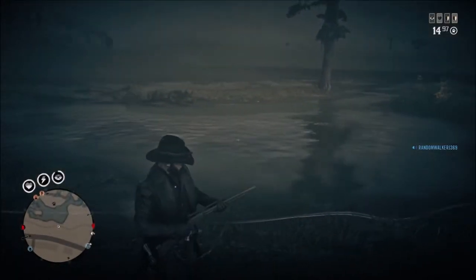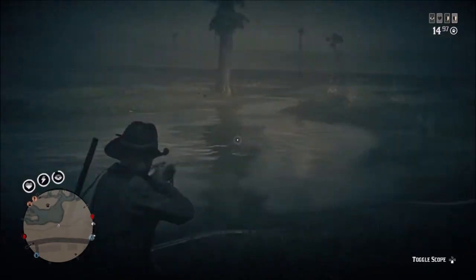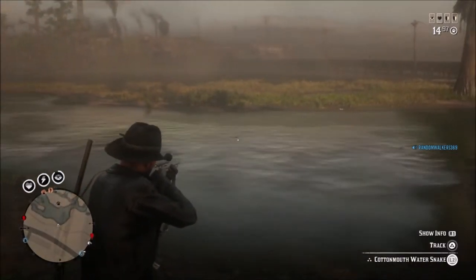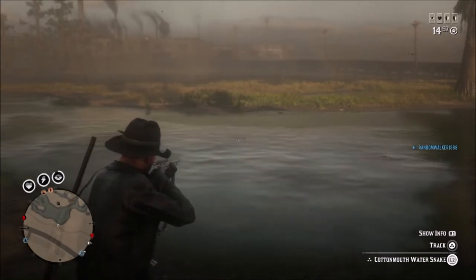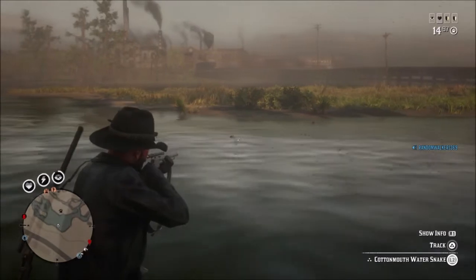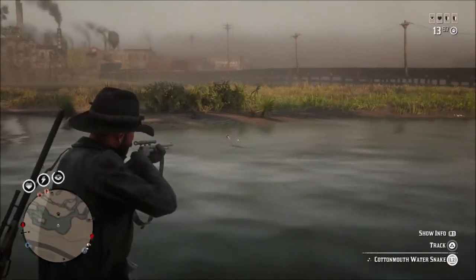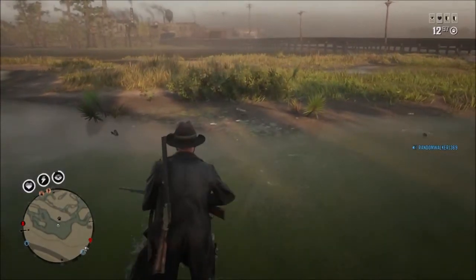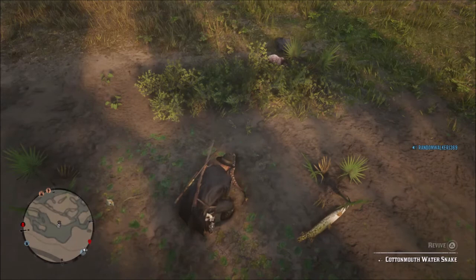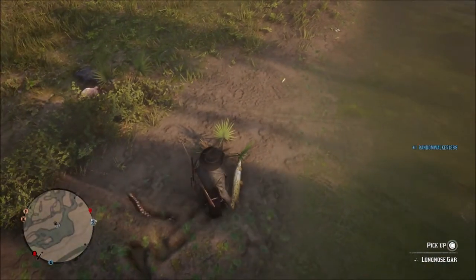And there you go — there's another cottonmouth and another northern, so I don't need the northern but I need the cottonmouth. If they happen to be a little farther away from the shore than you want them to be, just walk up to them — it doesn't matter, they don't bite, at least I haven't seen them bite. He swam right up to shore and he's going to pass out right on the shoreline — that's number eight of the cottonmouths.